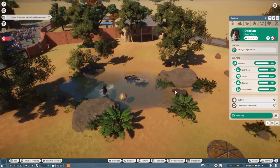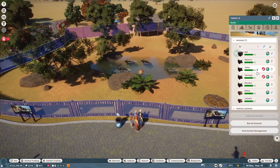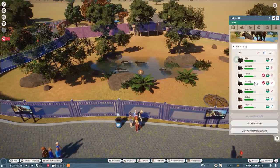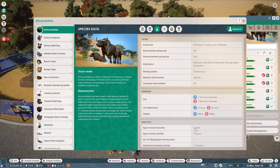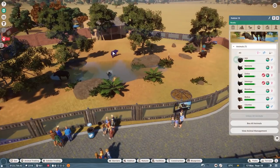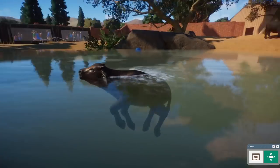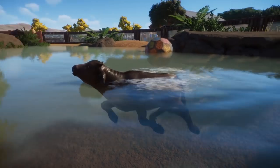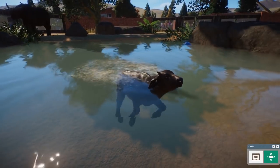We might have to do something about these buffaloes because it went really easy for them and we already have two more being pregnant! What age do they grow up? Five years - that's gonna take a while. They have a group size of 8,250! We can have so many in here, but of course they would need more space at a later stage.